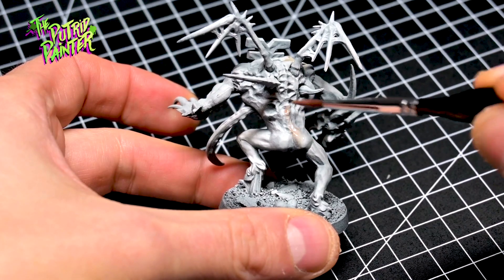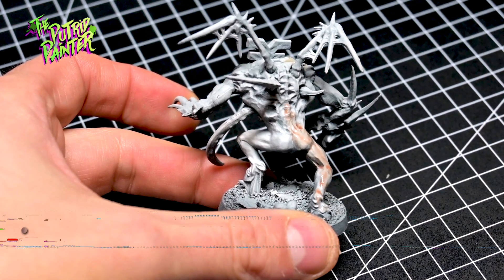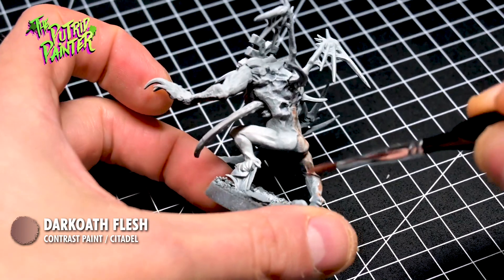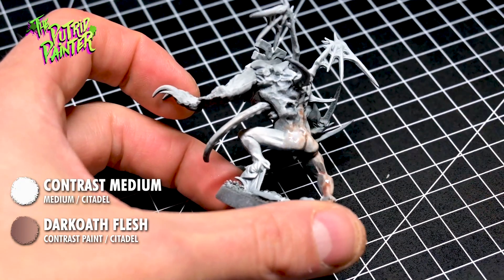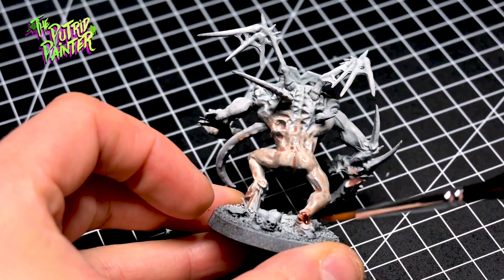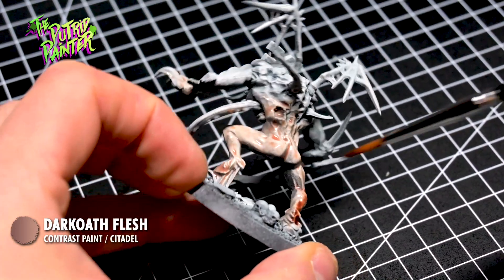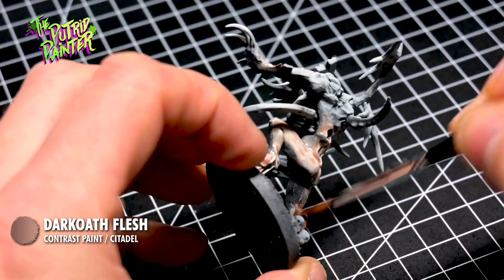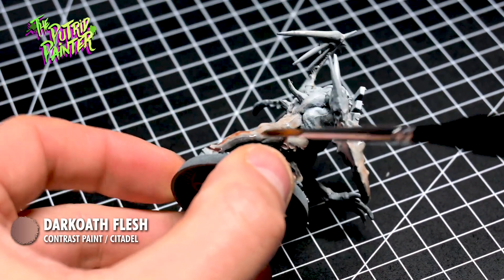This Chaos Spawn will have a more human skin tone. I thin down Dark Oath Flesh Contrast Paint with Contrast Medium and apply this on the bottom part of the model. I then take Dark Oath Flesh straight out of the pot and apply it on areas where I want it to have a darker skin tone. I'm doing this while the previous layer is still wet so it blends more.